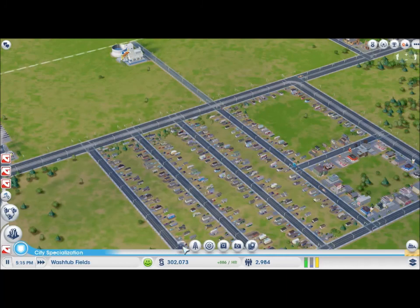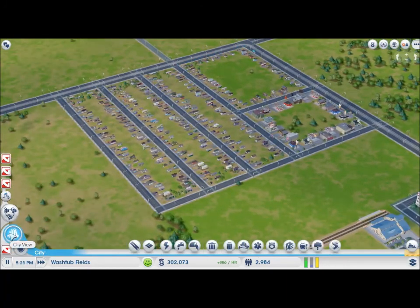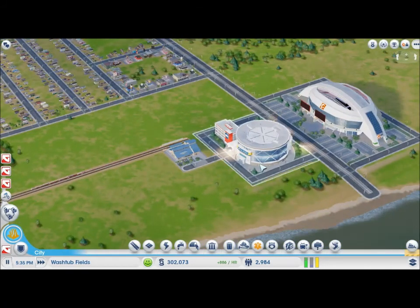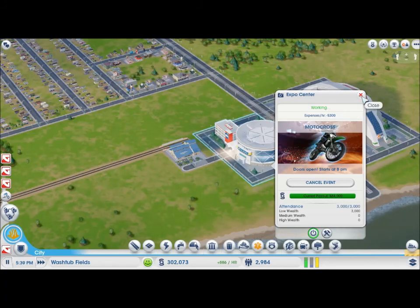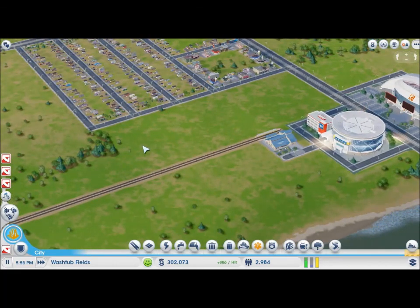Think about how we can make our sims happier overall here. Let's leave the city specialisation out for now and end part 2 with that lovely little stadium being built and our nice little payout, which is still working very nicely. I'm very happy about that. We'll have a look at how we can make our sims happier in part 3 — thanks for watching and join me in part 3.